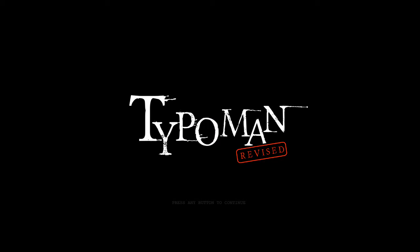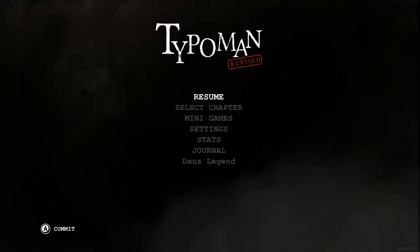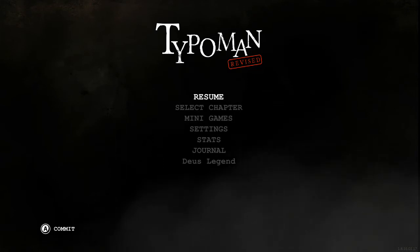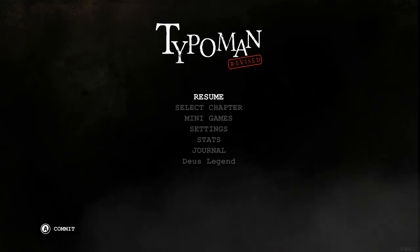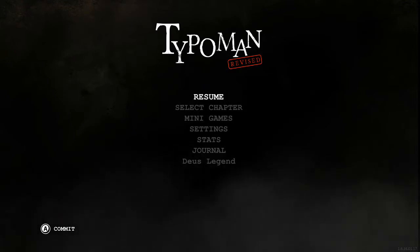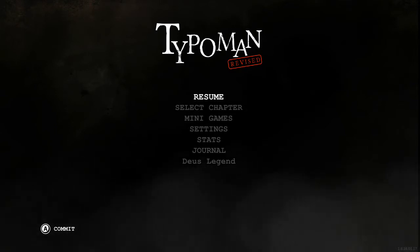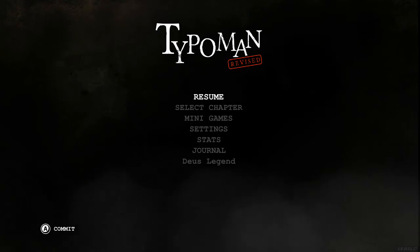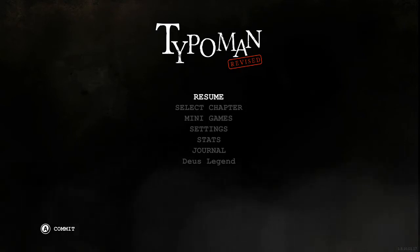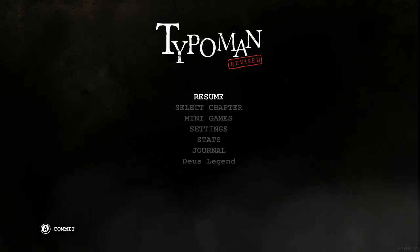Hello everyone, it's Letton here for TeamXBLN with our first look at Typoman on Xbox One — a new indie game that just came out today. You can pick it up in the store for $12.99. We're streaming live on Beam here, and if you miss any of the action it will be uploaded to our YouTube channel, so be sure to check us out.